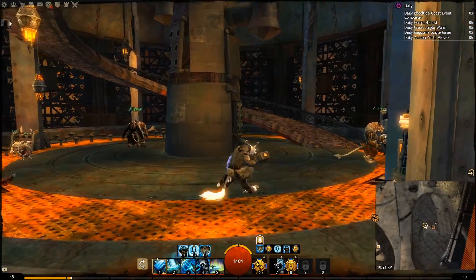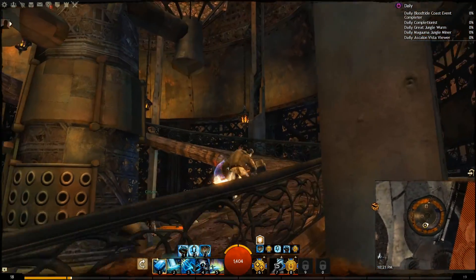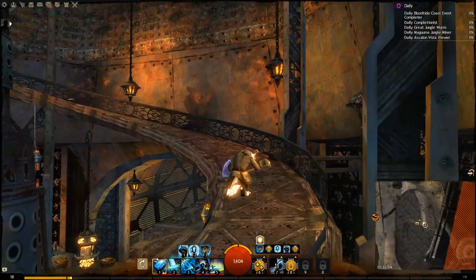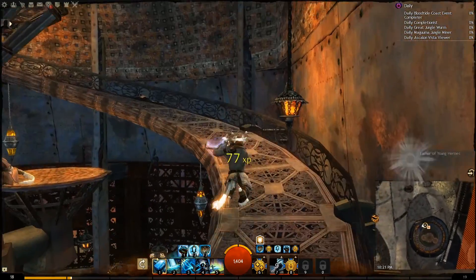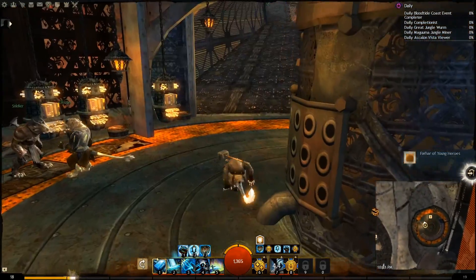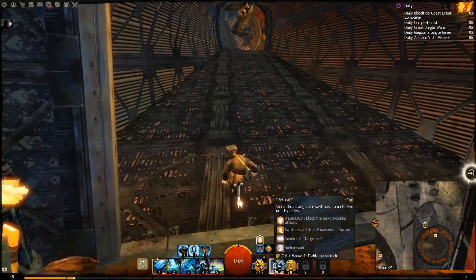Over here we've gotta go up the spiral staircase. I could really use some constant swiftness — that would be nice. The Far of Young Heroes. Alright, now I gotta get my butt out of here.